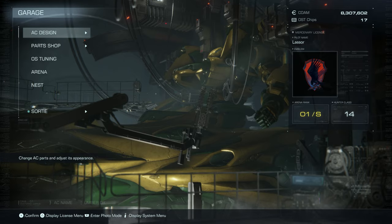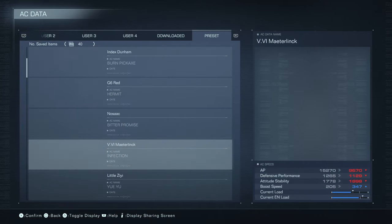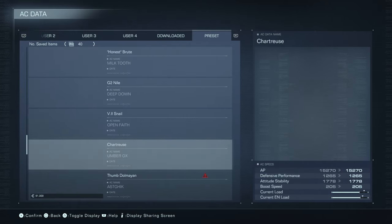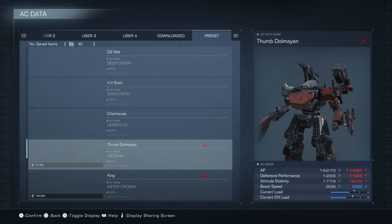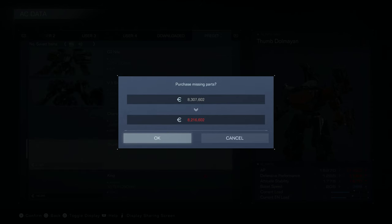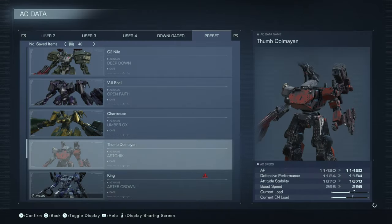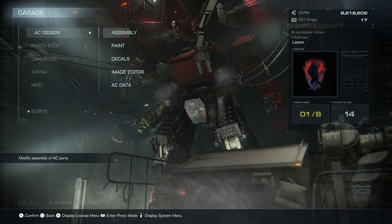We're going to do that with some of the AC data we've acquired. So let's go to our presets. This time we're going to bring Thumdolmayan. We're missing 91,000 in parts. The AC name is spelled weird, but I believe it's pronounced Astreak. That 91,000 will drop us to 8.2 million — no big deal. Let's see what he's got.